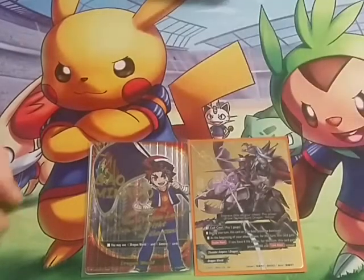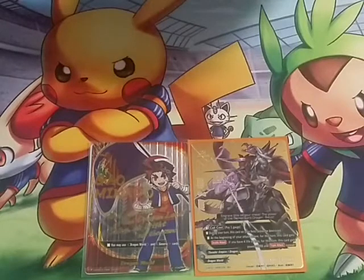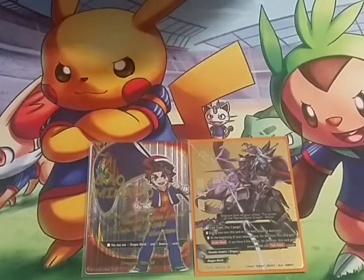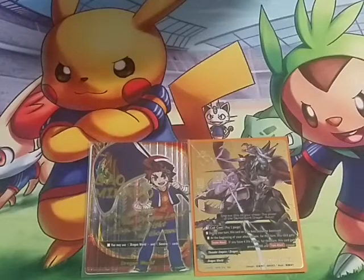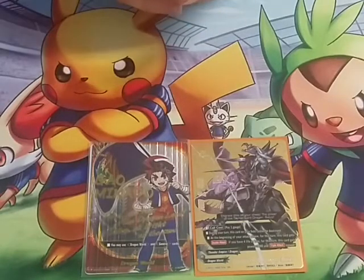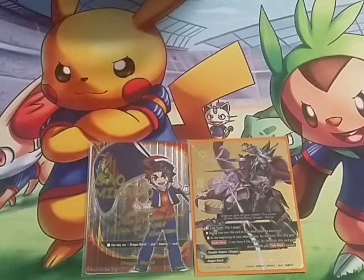My buddy is the Dragon Lord — Dragon Demon Dragon Lord box. He's a 7/2/4, size 2. Pay one gauge call cost. During your turn, if this card is on your field it cannot be destroyed. Other effect: at the beginning of your attack phase, this card gets double attack. If you have four life or less, this card gets plus 3000 power and triple attack instead.